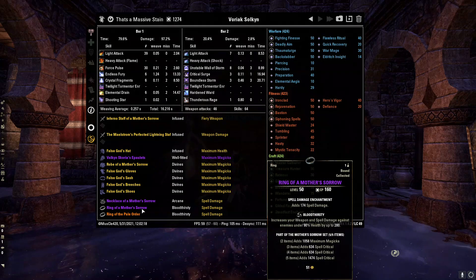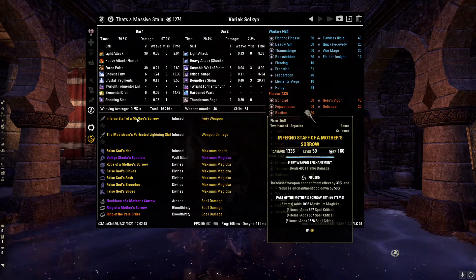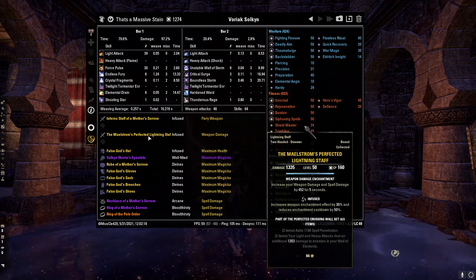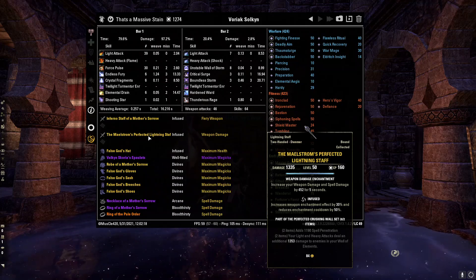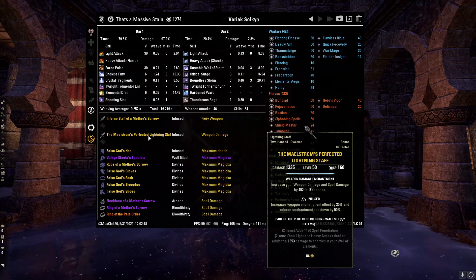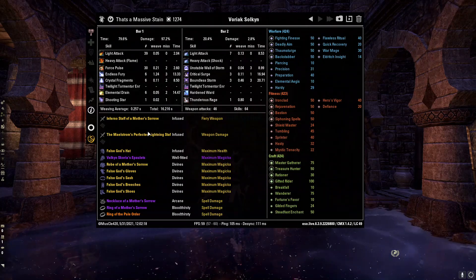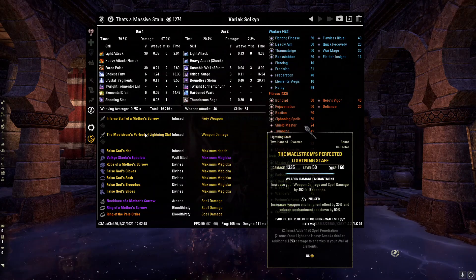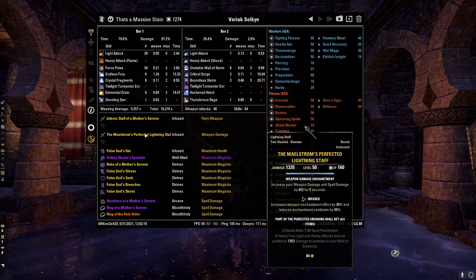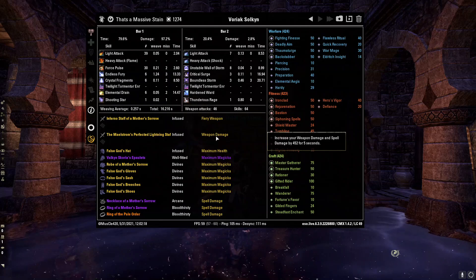We've got two Bloodthirsty, one Arcane. We've got the Inferno Staff of Mother's Sorrow, infused with the Fiery Weapon Damage enchantment. We've got the Maelstrom Perfected Lightning Staff — I think this is a must for VMA and Vateshran Hollows, absolutely. The reason why is because the heavy attack off-balance gives you a little bit more resources back. It's just really good for sustain, and I know Sorcs have like the worst sustain in the game. So we run a Weapon Damage enchant on that. If you can't sustain even with this and the False Gods setup, you need to run Absorb Magicka enchantment.